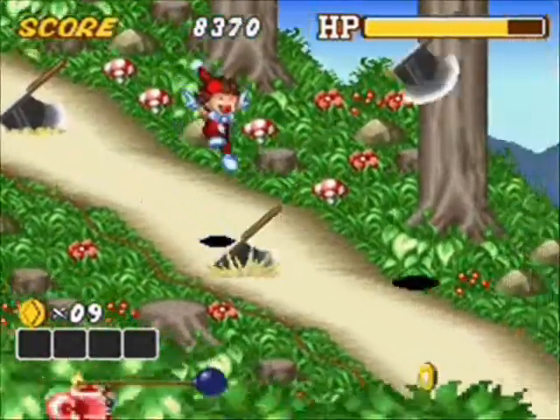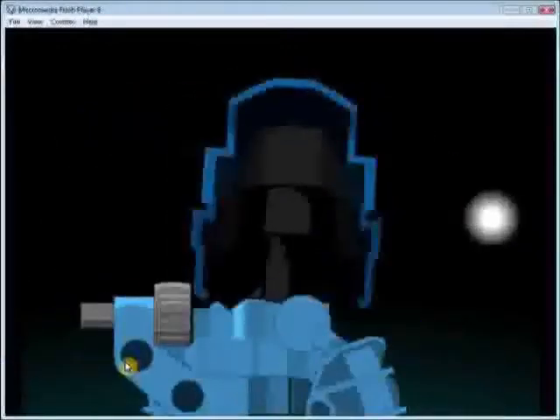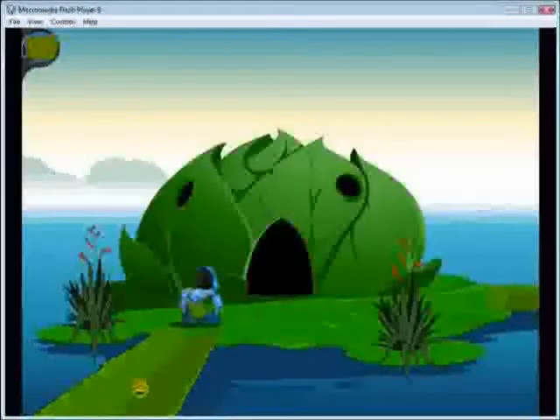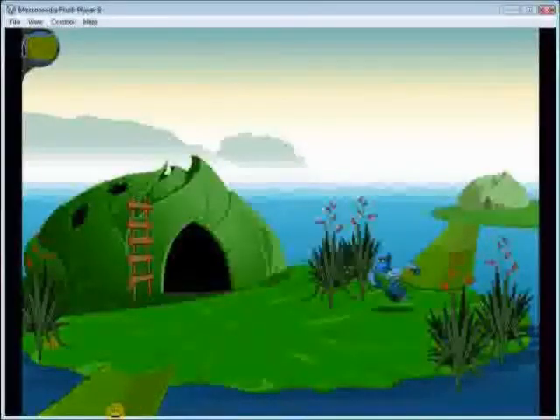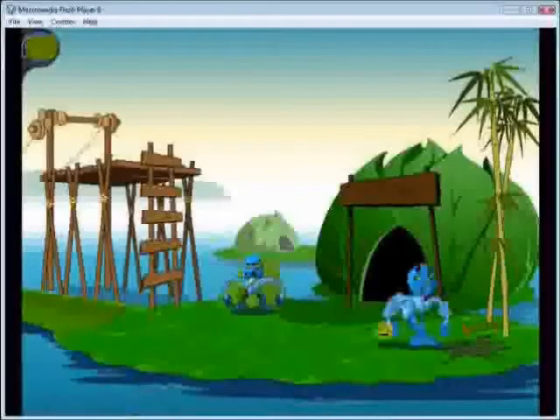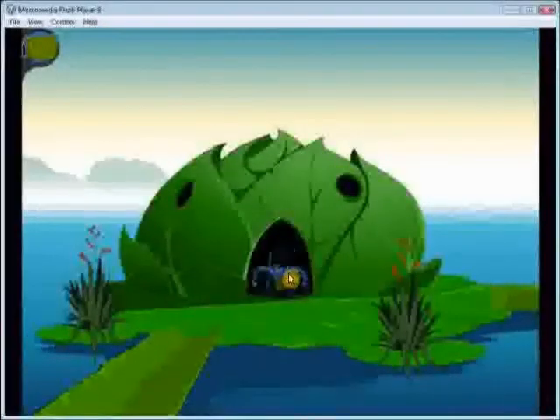On the island of Mata Nui, new dangers awake. That's right, at number 9, we have Bionicle Mata Nui Online Adventure 2: The Final Chronicle. This is a point-and-click adventure, like Monkey Island. You play as Hali, a Matoran, in a prequel to the Bionicle movie Mask of Light. You explore the island of Mata Nui, you play Kolhii, and you find out secrets that may or may not be canon to the Bionicle storyline.